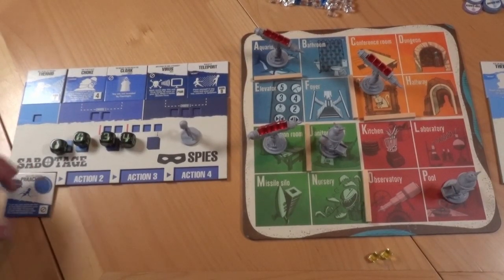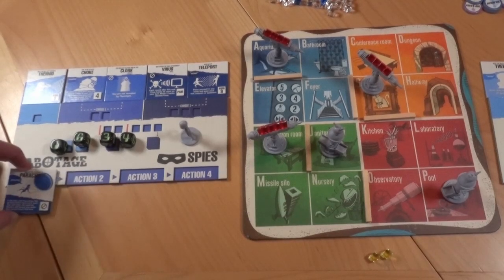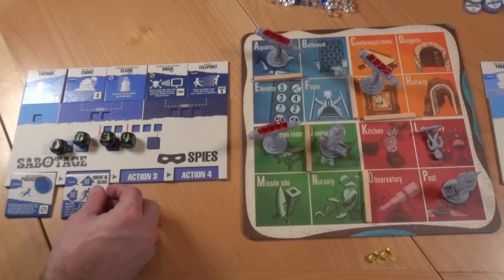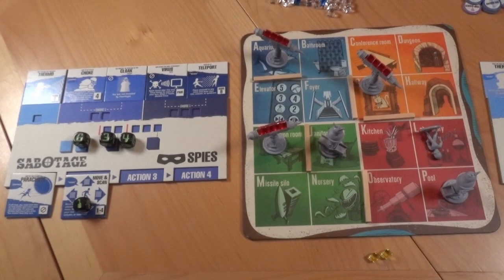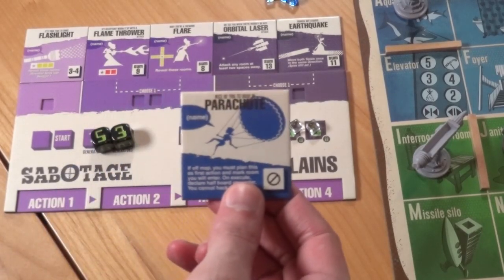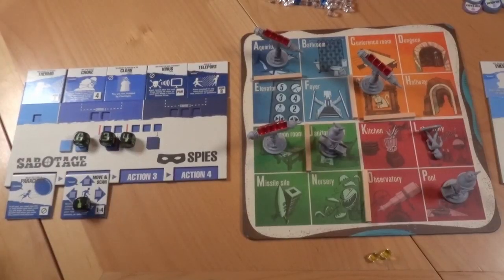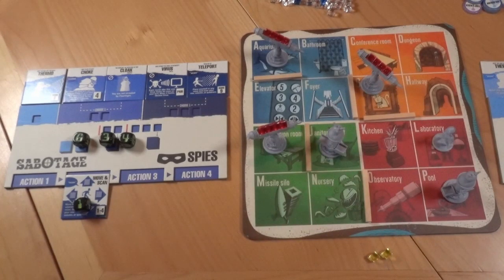Now let's move on to the spies. The spies start the game off the map, so first they'll need to parachute in. The first spy, the acrobat, planned parachute, move, and scan. Parachute is a free action, so it doesn't require any dice. He marks which room he plans to enter — room L — and must place the die showing the direction he plans to move. He plans to move down. The speech bubble on parachute says 'name,' meaning the acrobat must say 'parachute' out loud. Parachute lets you enter any room you want, but you have to say which half of the map you're entering, so he places his figure in room L and says 'right.'